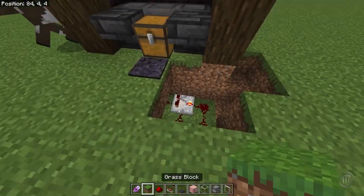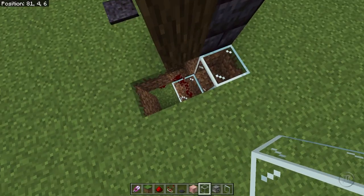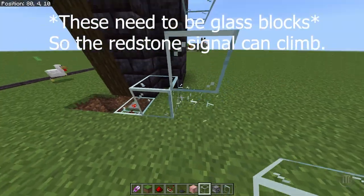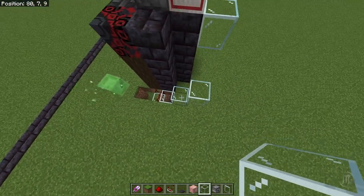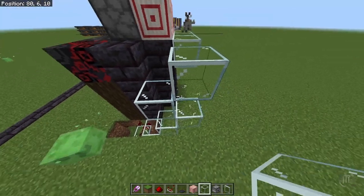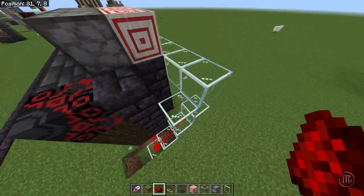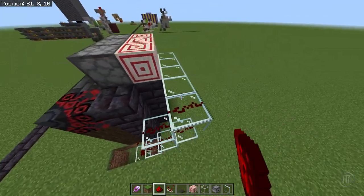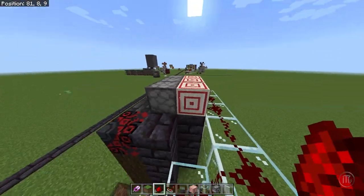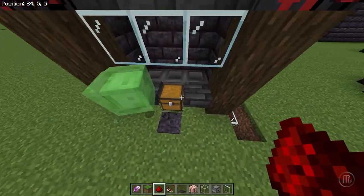That way when you step on the pressure plate — there we go — make sure it has the pulsing tick come out. Then you can cover this part back up. Once you bring your redstone dust signal out like this, place a block here temporarily and then staircase this up right here and right there. Then place your redstone dust going up and across — the target block will redirect the redstone signal, powering the dispenser.